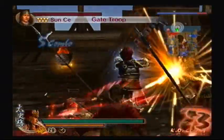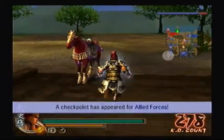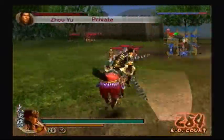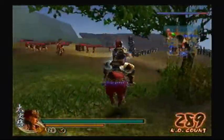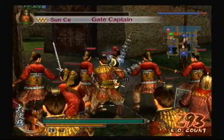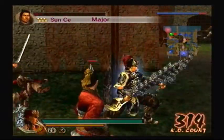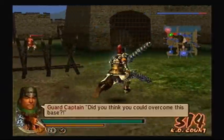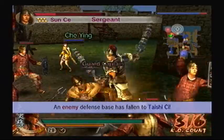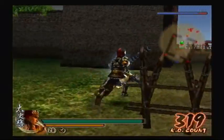Just because this is a one-star map doesn't mean Sun Tzu is going to be easy — in fact, quite the opposite. He's going to be very hard. Try to lower his morale a little bit, that'll help. I'll take this base too — it's a defense base, so I'll definitely take that defense. That will help in my character development.